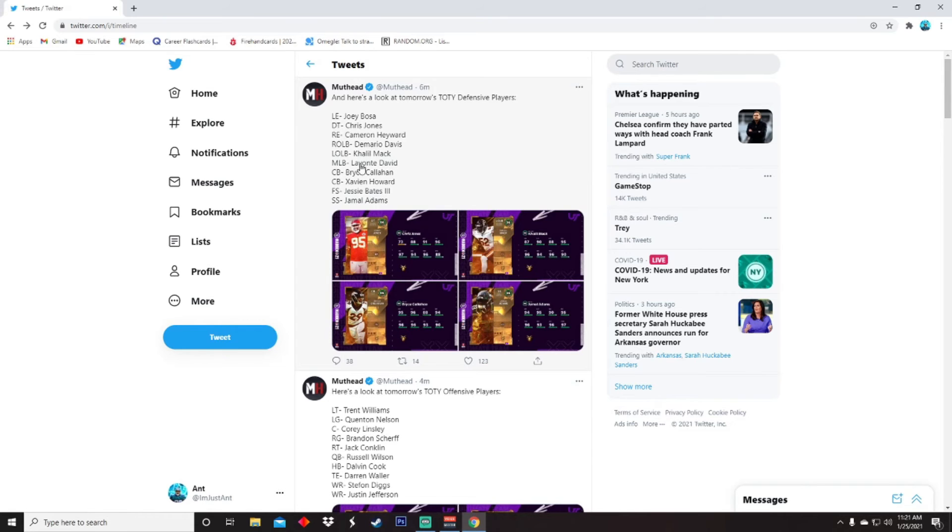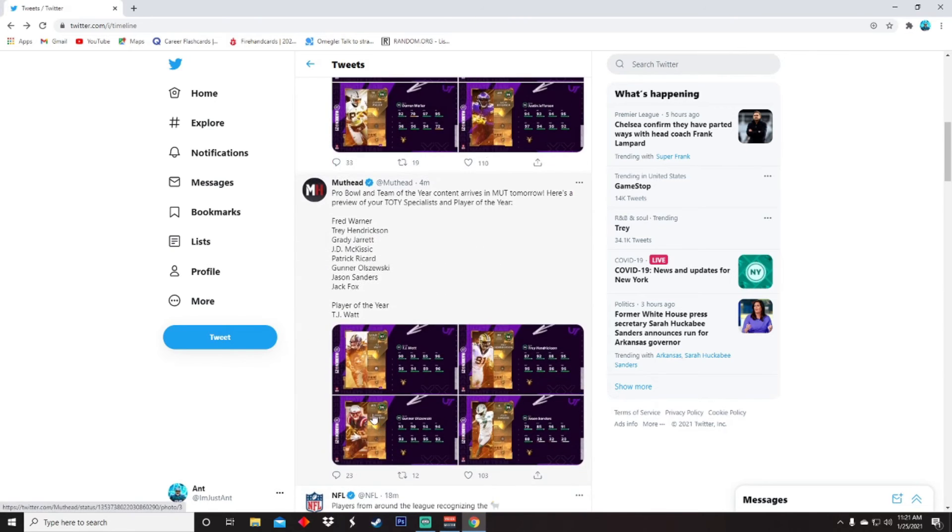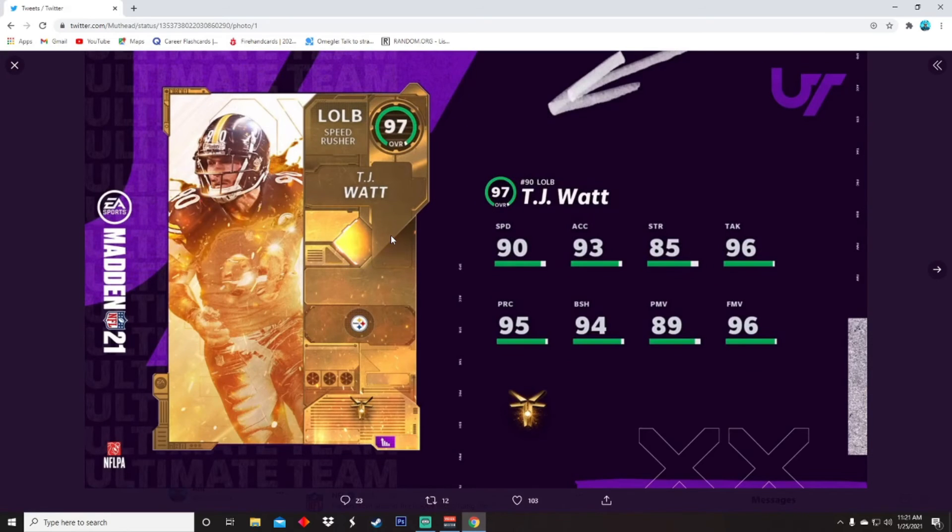The other defensive cards they haven't fully shown yet include Joey Bosa, Cameron Hayward, Demario Davis, Lavonte David, and Jesse Bates. We already went over Xavien Howard. And for specialists, the Player of the Year is TJ Watt.